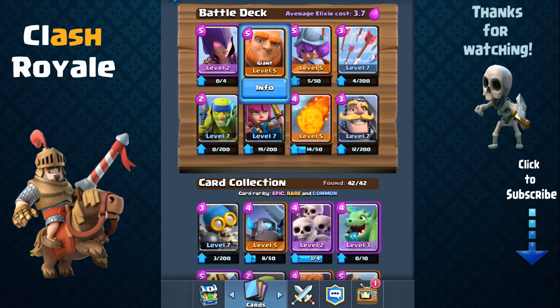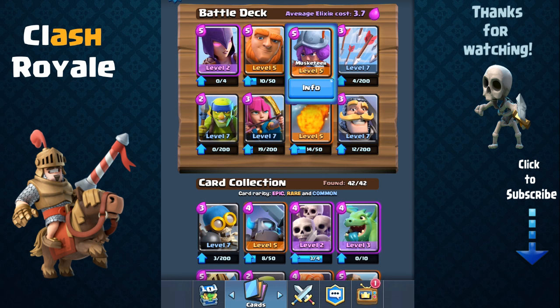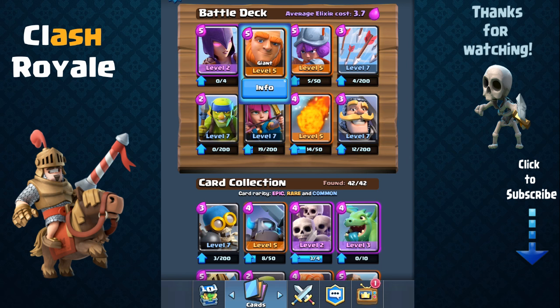So you want to combine her with one of the best tank shielding troops in the game — the giant. The giant is going to provide shield, so you have a combination of splash and shield, but you're lacking in point damage, you're lacking a strong point attacker, and that's why we're going to combine our witch and giant with the musketeer. This is one of the deadliest combos for any beginner deck.